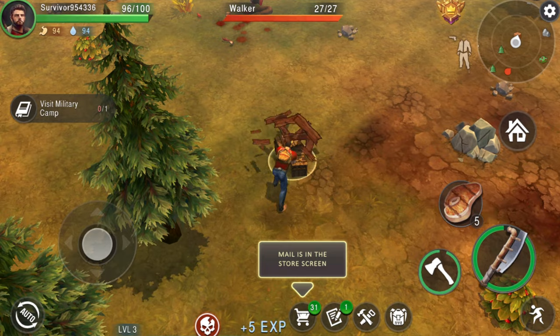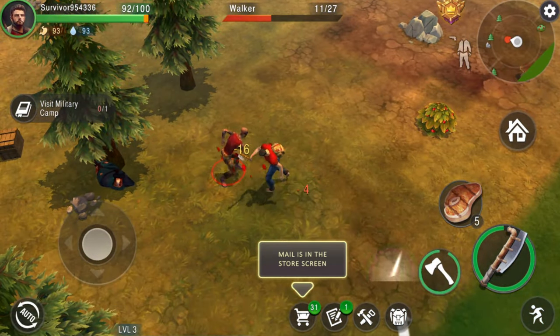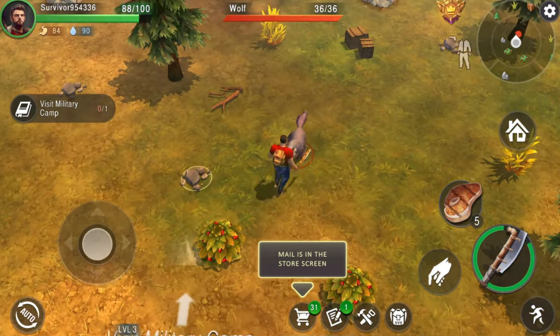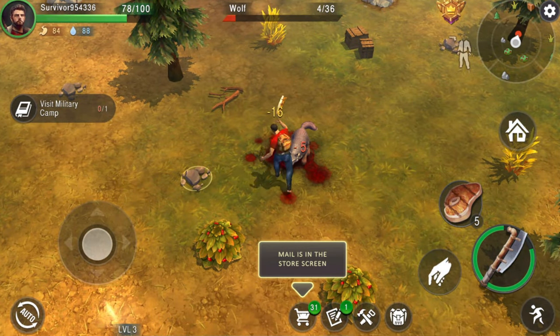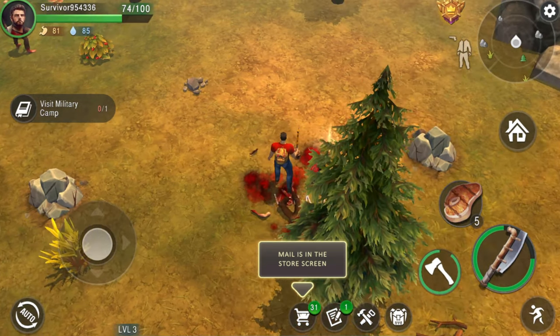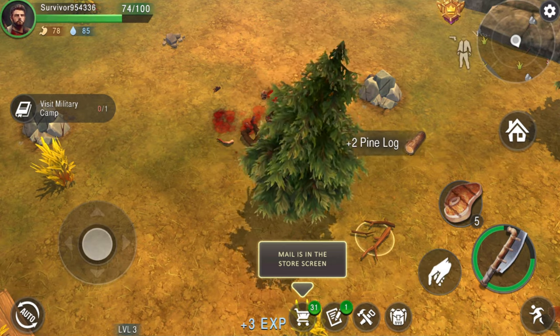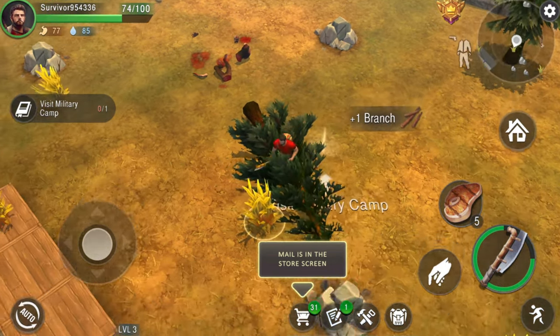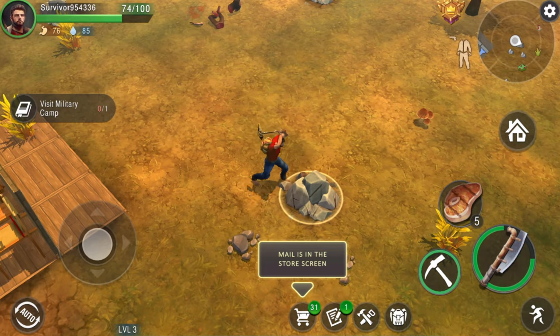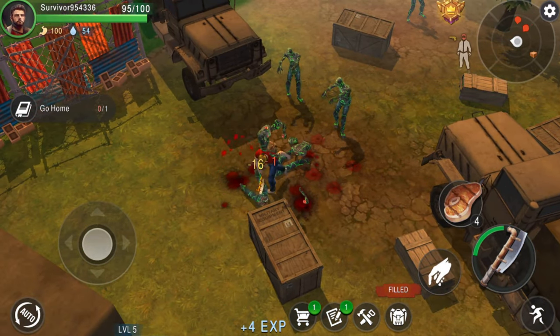Number 14: Live or Die is a game that combines elements of RPG, survival simulator, shooting games, and action. You start as a lone survivor who wakes up in a shelter after a mysterious cataclysm. You have to gather resources, craft tools and weapons, build and upgrade your shelter, and fight off hordes of zombies and other enemies. You can also explore the open world, find other survivors, raid bunkers, and complete quests.